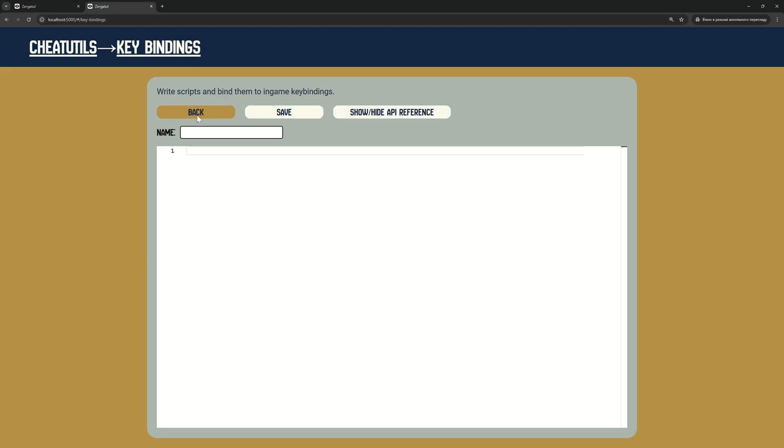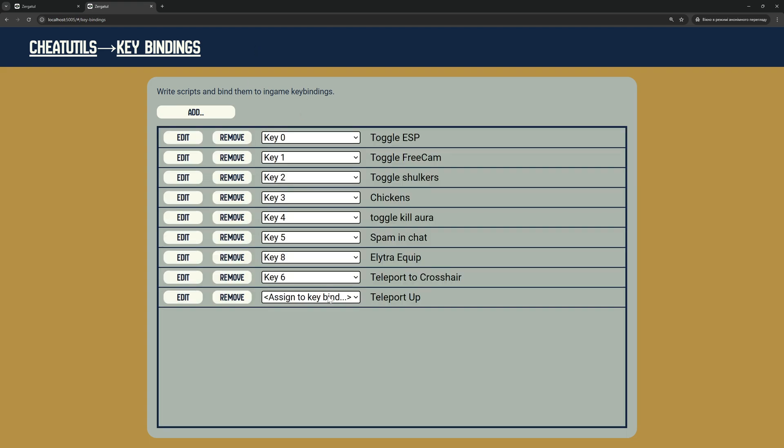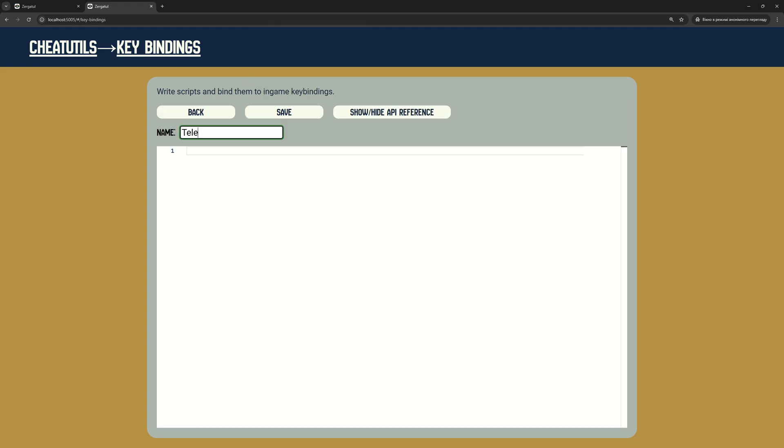Now we will try Vertical Teleport. Due to a bug in Minecraft code, a vanilla server allows you to perform vertical teleports through blocks. This doesn't work with Teleport to Crosshair.